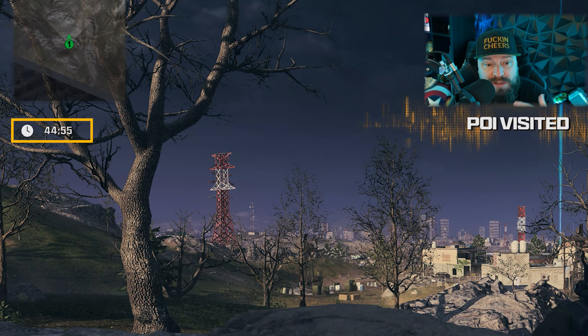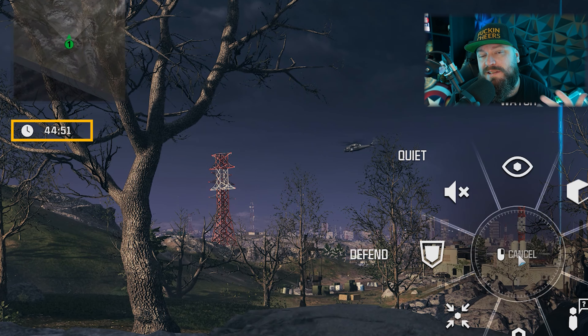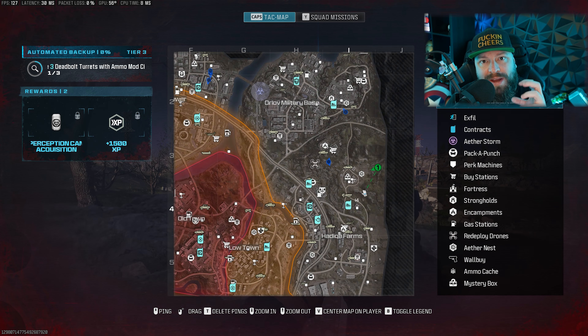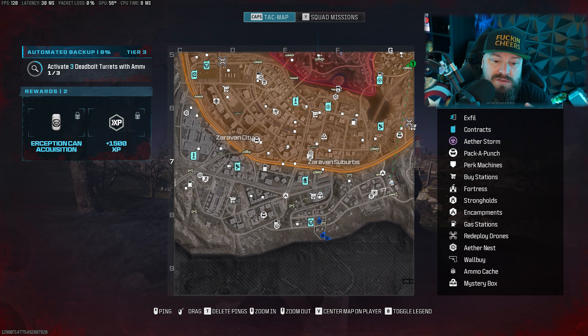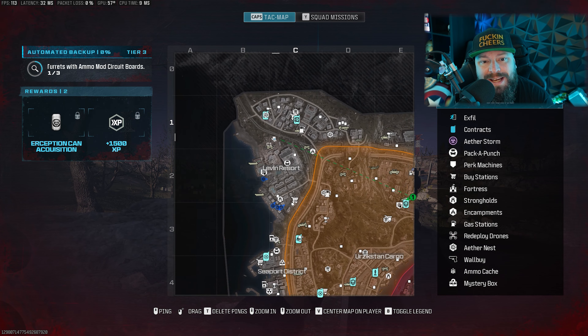Launch into zombies and you'll notice right at the beginning you have 45 minutes of map time. That's not entirely true though, because there's another 15 minutes of overtime hidden behind the 45, so you have almost a full hour's worth of killing that you can do.